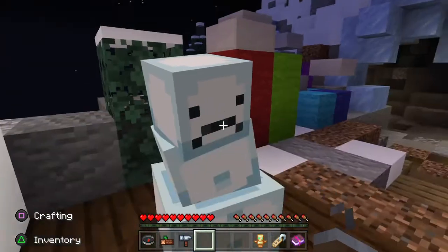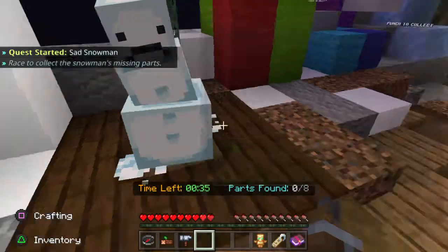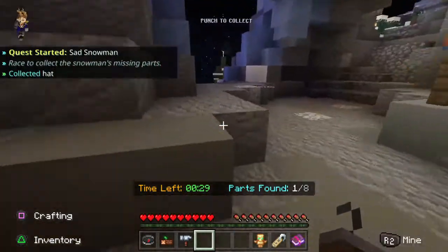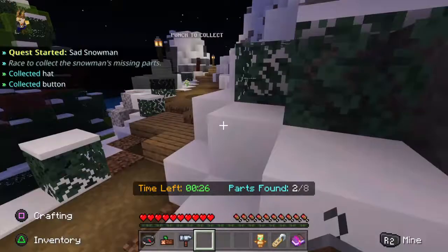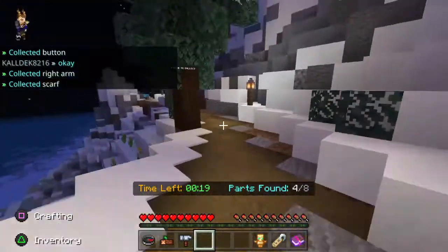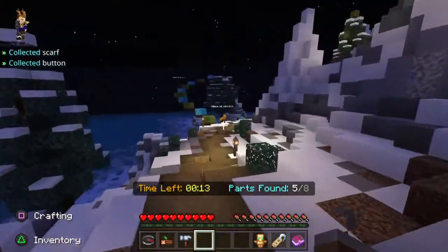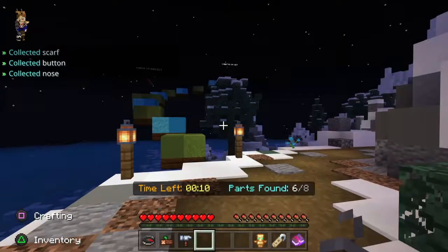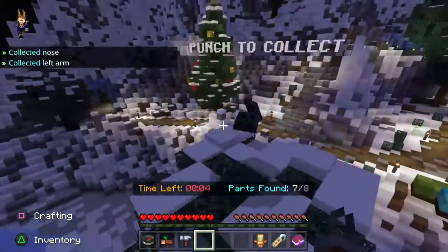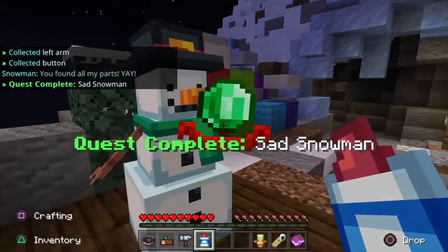This is because people have taken his hat, scarf, both his arms, nose, and coal. It's 35 seconds. Once you begin, run to the right of him. You've got to punch to collect all the items — just make sure you punch them, otherwise you might need to run around which would waste time. Towards the end of this is a bit of parkour, and you will need to complete this parkour as the items are along it. You will be teleported straight back to the snowman, which is now really happy, and you can collect your glue.